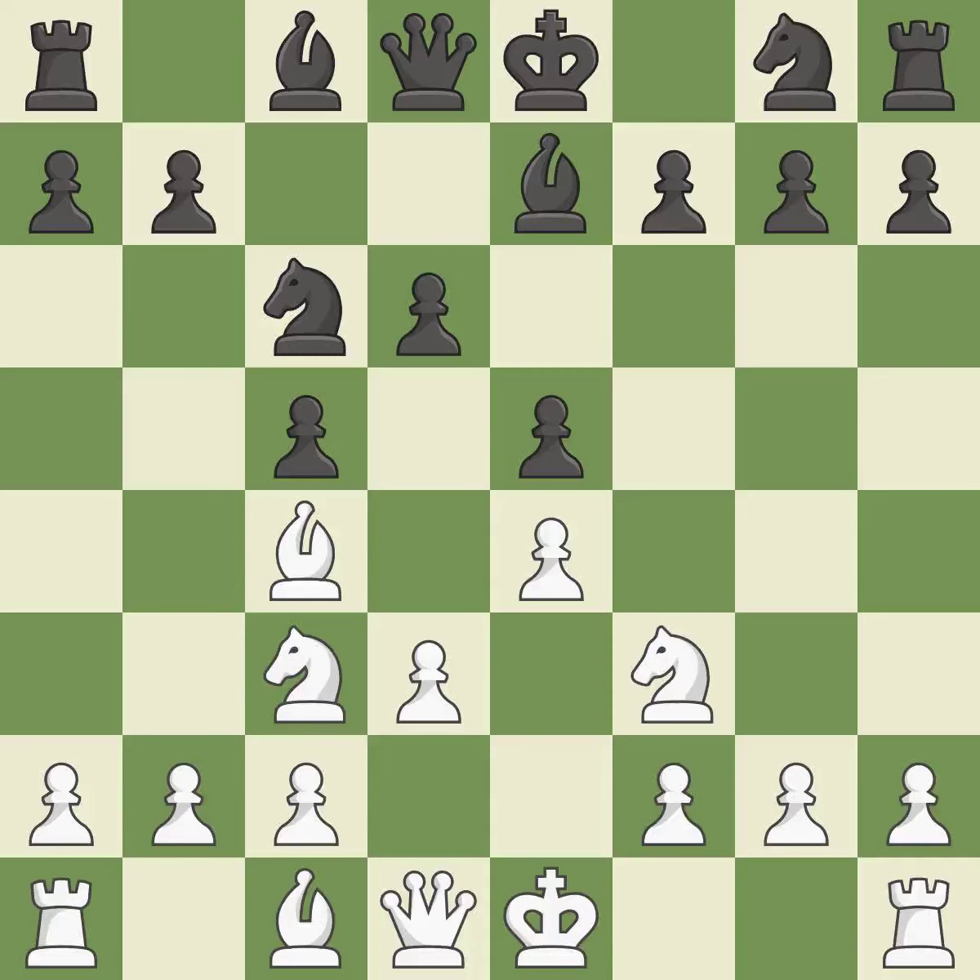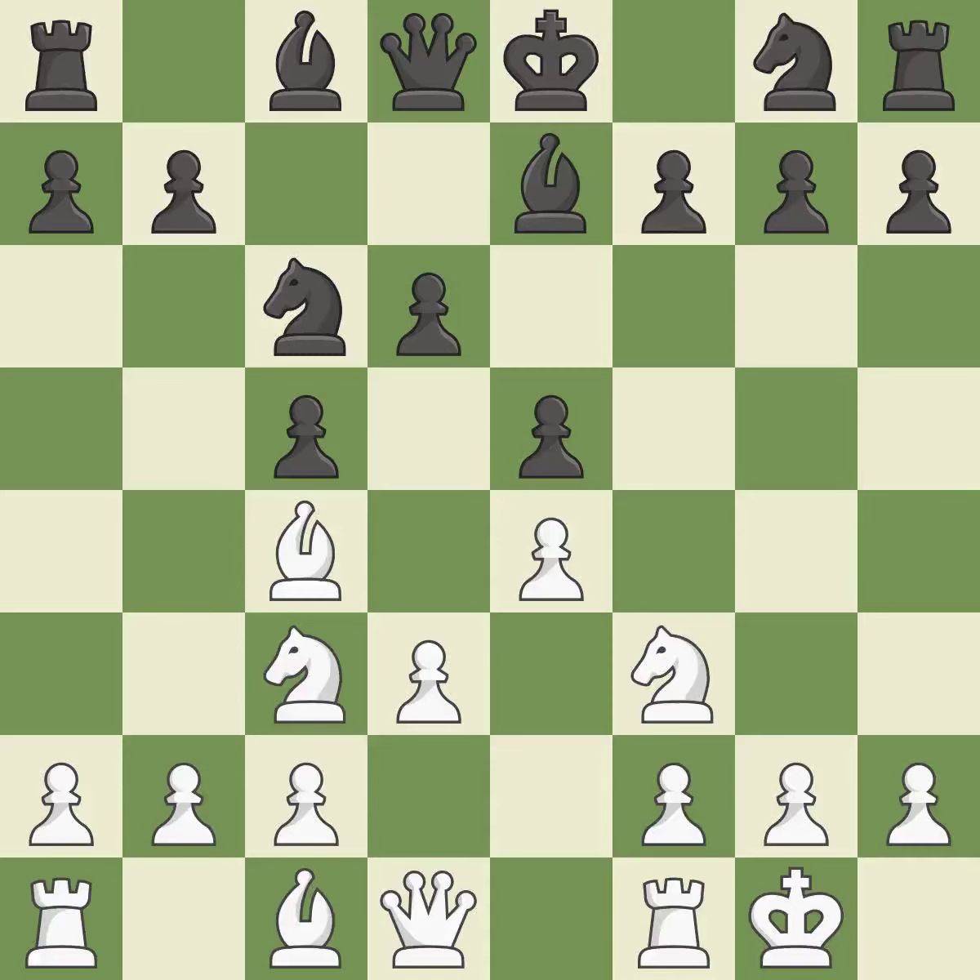By moving a bishop from its initial square, this activates it. Castling gets the king to a safer square out of the center of the board while also developing a rook. Castling kingside tends to be safer because the king is further from the center.